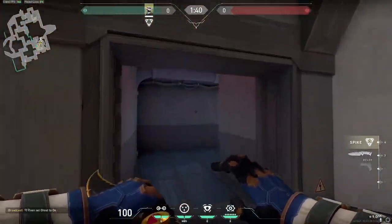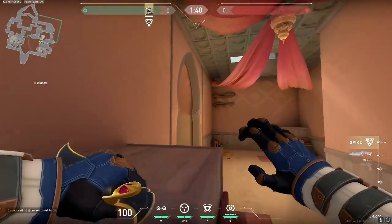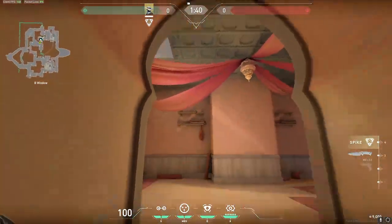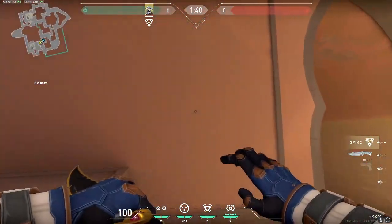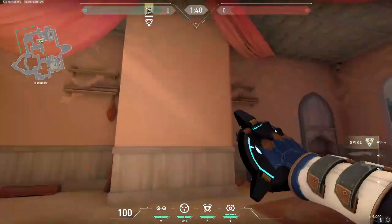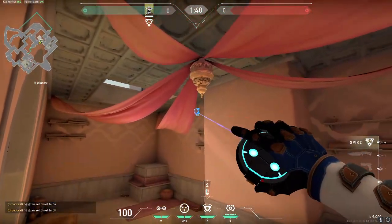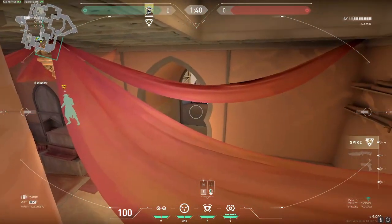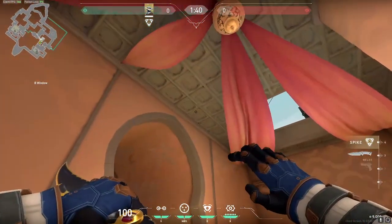For the next one, let's go to B site. I'm going to tell you two spots here. The first one is obviously the ceiling camera. The ceiling camera is actually pretty OP because it's not in your line of sight, so you won't really notice it. Although in high elo games, a lot of people can look up and expect it there. If they've expected it, you can use this other spot — just stand by here and go there, and you can see this spot. It's pretty visible, but it's a good replacement.